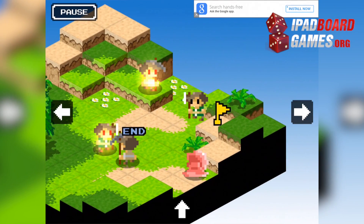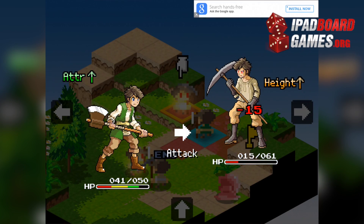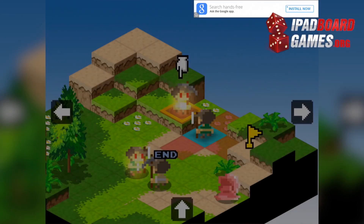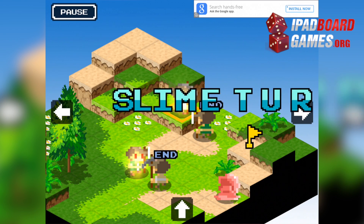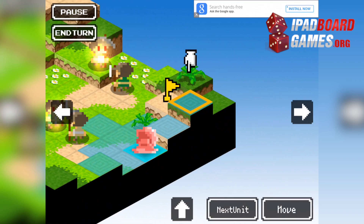The interface is very specific about where you need to tap to select a given unit or space, and there are no double-tap context shortcuts. Each instruction is given by tapping a space and then tapping a button. Though the view is always isometric, you can change the view angle and rotate through the four cardinal directions.